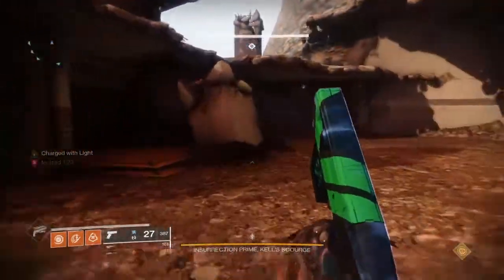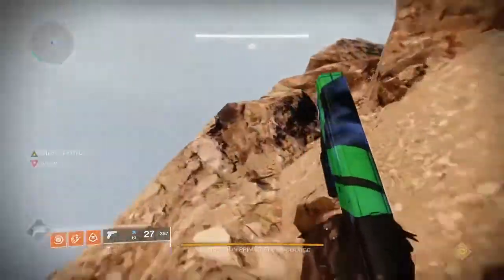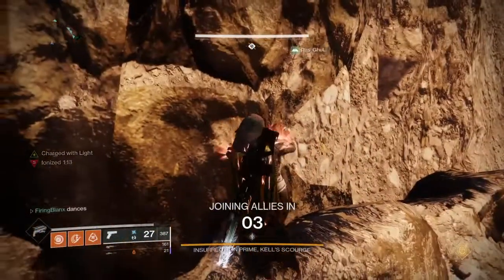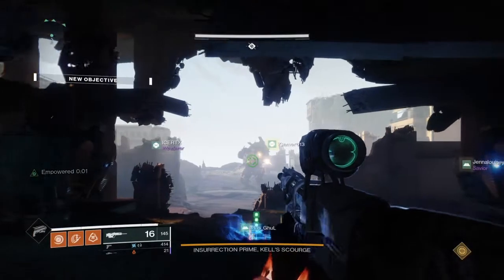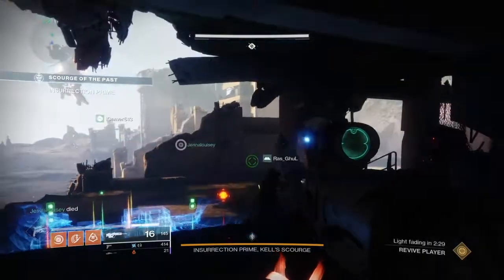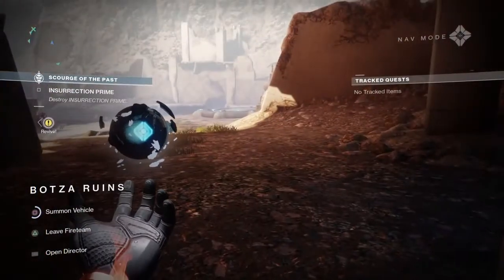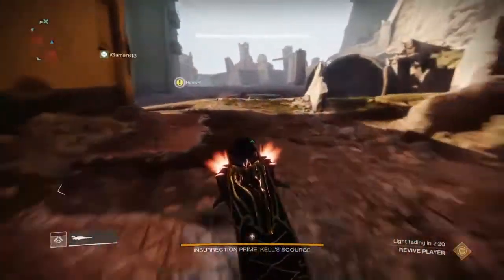Jason managed to get the Anarchy on the first run, and Andy managed to get the Anarchy on his second completion, which is a bloody annoyance because me, Jenna and Andrew still need to get ours. What we're doing here is a little bit of a cheese where we can cleanse ourselves and get rid of the ionization so we can do the Berserkers quicker. There are two separate spots — the first one is at the back, the other one is where we spawn in near the boss room. Use them so you can cleanse and pick up the Berserker balls quicker, and if you die you can also pick up the balls because dying cleanses you as well.